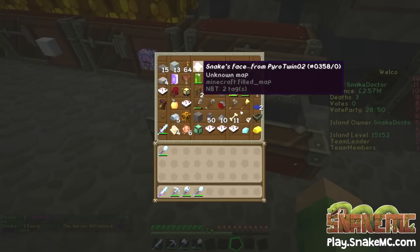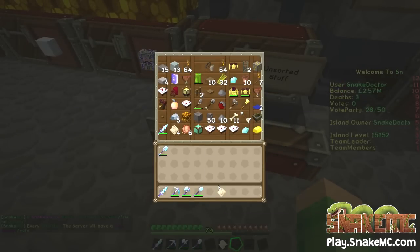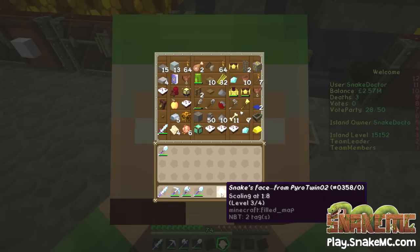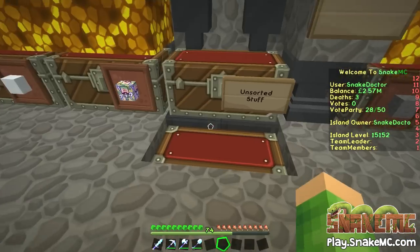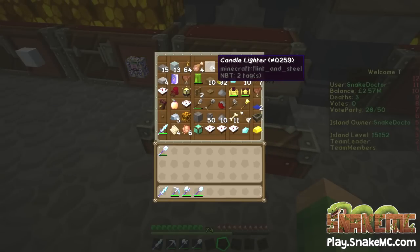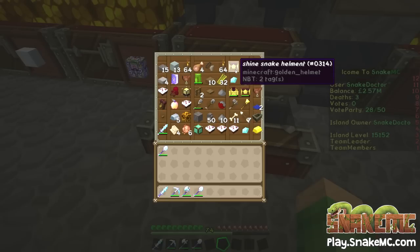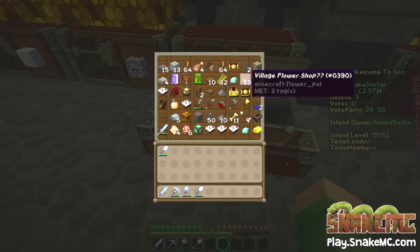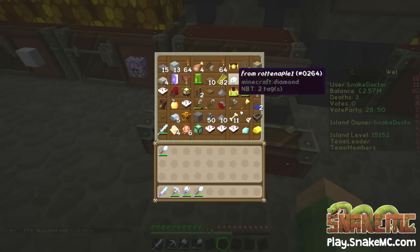Let's just go and see what donations we've had. Cobblestone slabs, some ice, some torches — Snake's face from Pyro Twitter, I think this is just a map with my face on it. An empty map with my face on it, that's lovely. What else have we got? Some cut mutton, a candle lighter, some more torches, shine snake helmet, iron door, some gold ore, more torches. A village flower shop — that's got to be a good idea. Maybe we could set up a flower shop; maybe that could be the next shop we build.